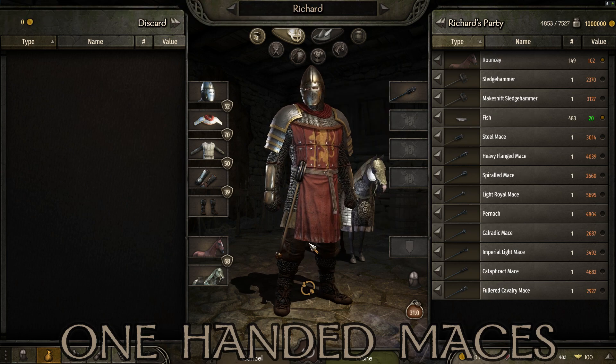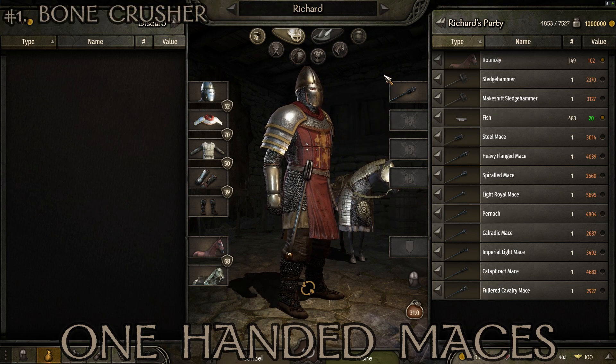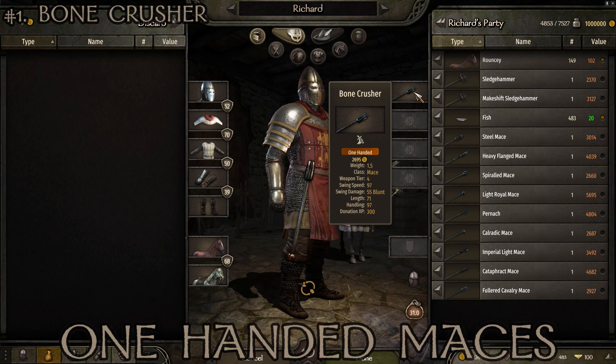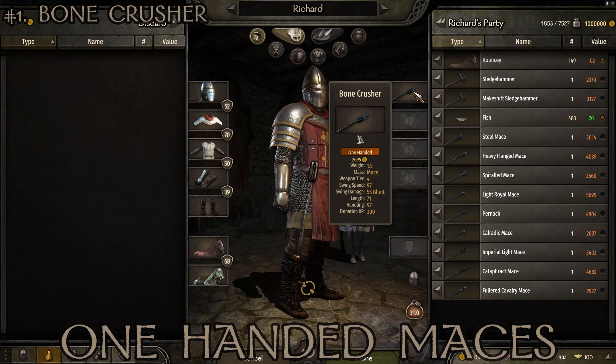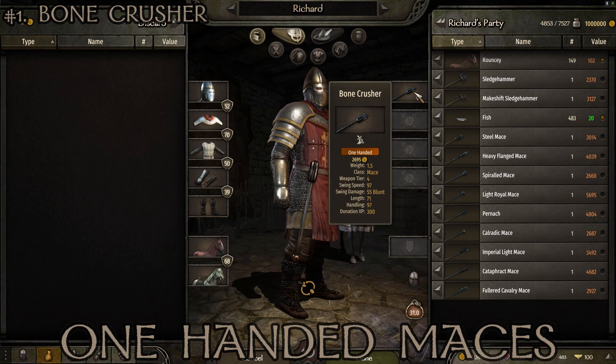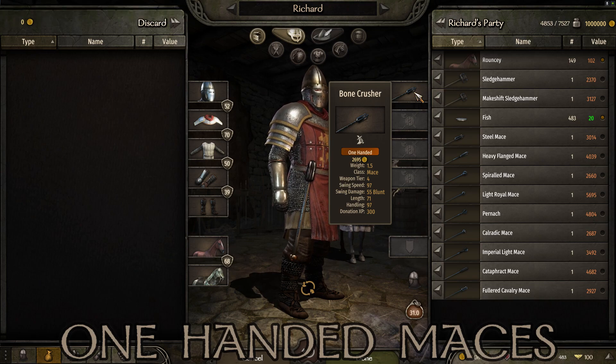At number 1, my favorite and the best stat-wise: the Bone Crusher. I find it most frequently in Vlandia and Battania, and also in the Empire and Aserai territory. Stats: weight of 1.5, tier 4, swing speed of 97 — quite high — swing damage of 55 which is a bit lower but still effective, length of 71 so effective on horseback, and handling of 97. Yes, slightly lower damage than others on the list, but it balances out to the best weapon overall.